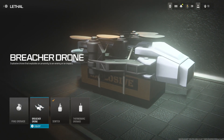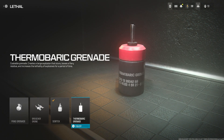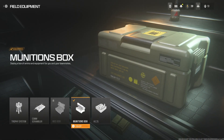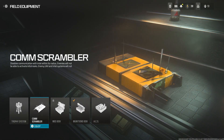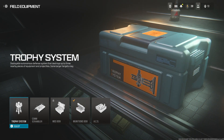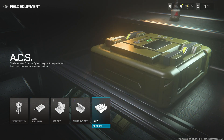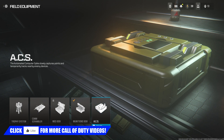I'm using the Semtex as the lethal — I prefer it over the frag. You do have other options like the Breacher Drone, which is a little drone that glides into the enemy, and the Thermite grenade. For field equipment I prefer the Munitions Box, though you could use a Trophy System. There's also the Comm Scrambler, which scrambles UAVs and maps in a small radius, and the ACS which automatically captures points and hacks nearby enemy devices.